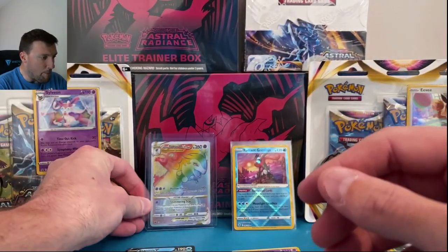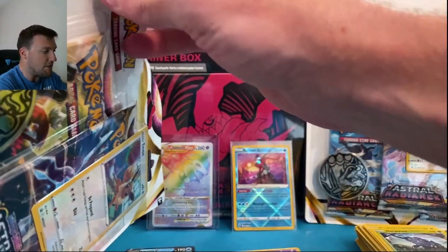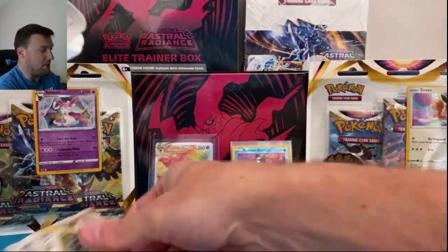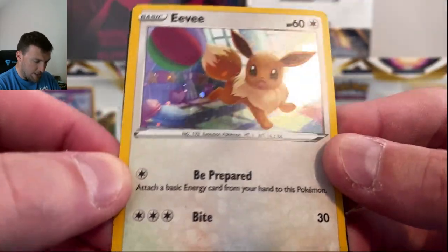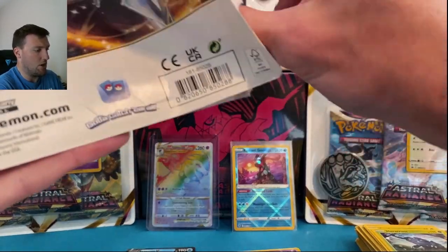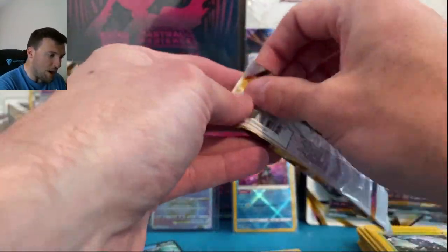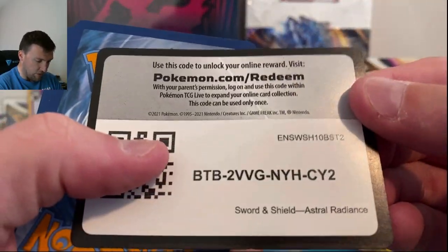If you get the second or third waves, I think they turn the printers off for the good cards — at least that's what I've noticed. Buy it at release, seriously. This is absolutely insane — they load this stuff up. Another code card, cute Eevee card, and another code card coming at you. Single packs and three packs are bangers thus far — this is insane.